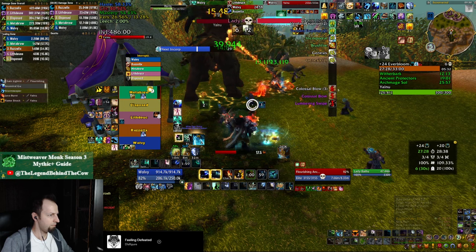Over here I'm popping my first cooldown which is Ancestral Guidance, and I advise you to do the same because it's only a 2-minute cooldown, which is shorter compared to the rest of your toolkit. In this case I'm combining it with Stormkeeper and pushing some damage into the add while at the same time healing my group to full. The important concept here is you want to have everybody at full health before the colossal blow lands — that's why we pop the cooldowns at this point.